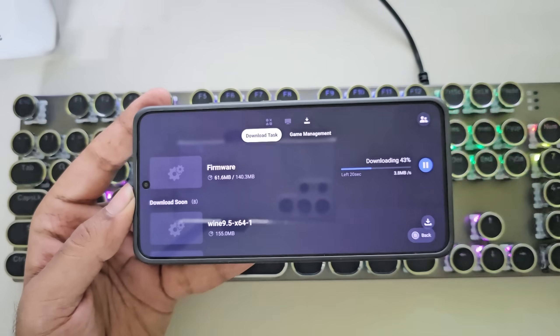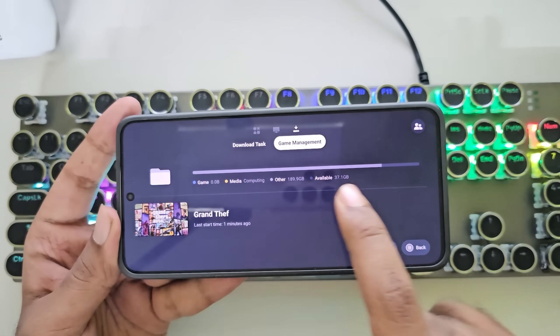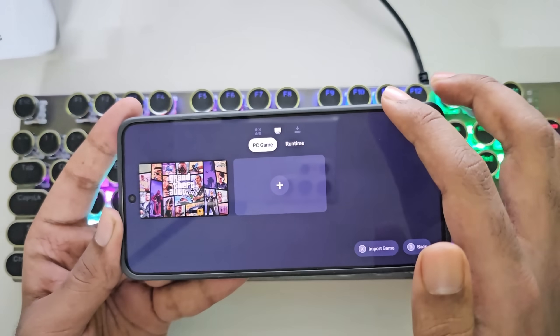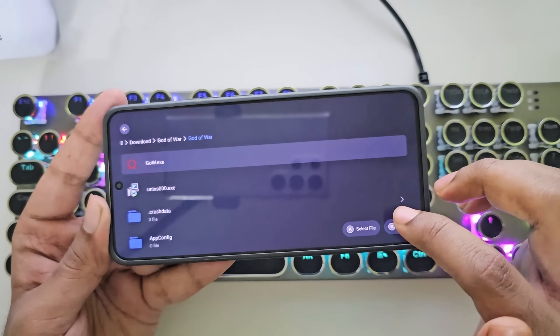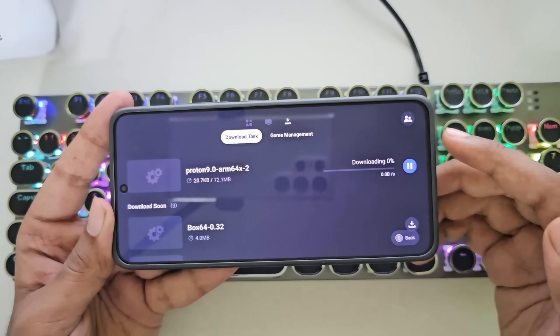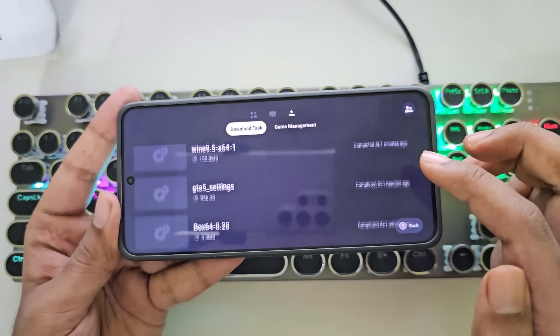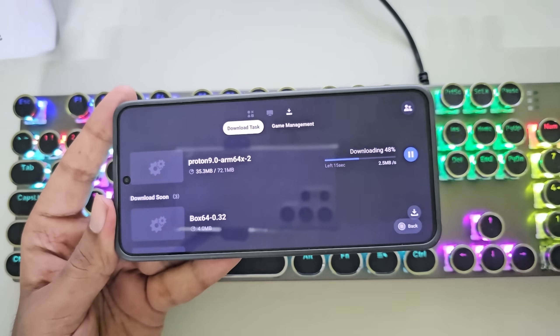Make sure to have an active internet connection to download all required files. In Game Management, you can check storage usage and manage everything right here. You can also import and add more games from here — let's add God of War. Same as usual, it will download the required drivers for the game. Some games use different drivers, like Proton Arm64, or the Wine version we all know.